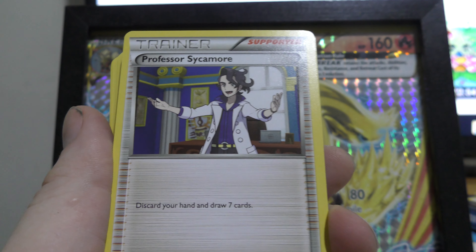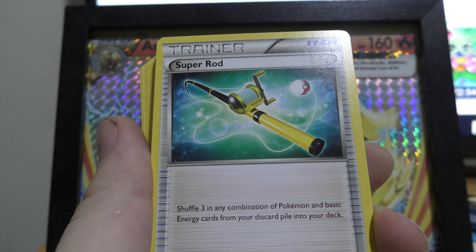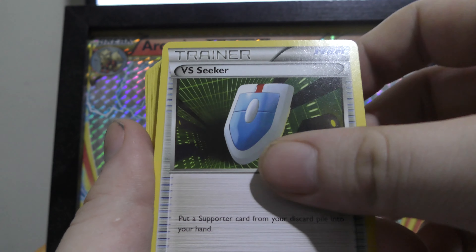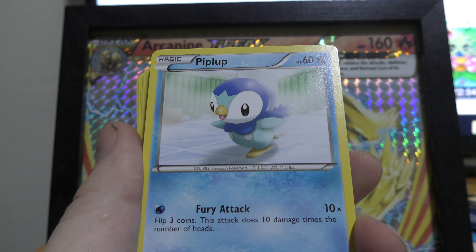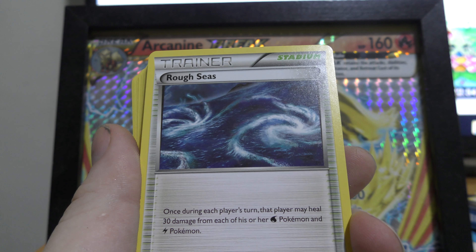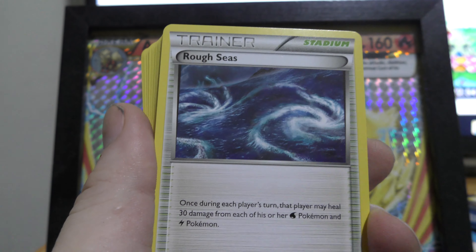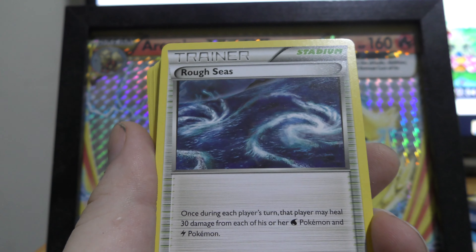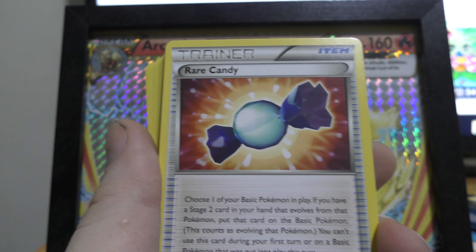We've got another special water energy. We have Professor Sycamore — discard your hand and draw seven cards, a really good card. We have Super Rod — shuffle any combination of three Pokemon and basic energies from your discard pile into your deck. Another VS Seeker, good to see. We have Shauna — shuffle your hand into your deck and draw five cards. And we have Rough Seas, a stadium card: once during each player's turn, the player may heal 30 damage from each of their water and electric Pokemon. Really interesting — I don't usually use stadium cards but I'd like to see how it works here.